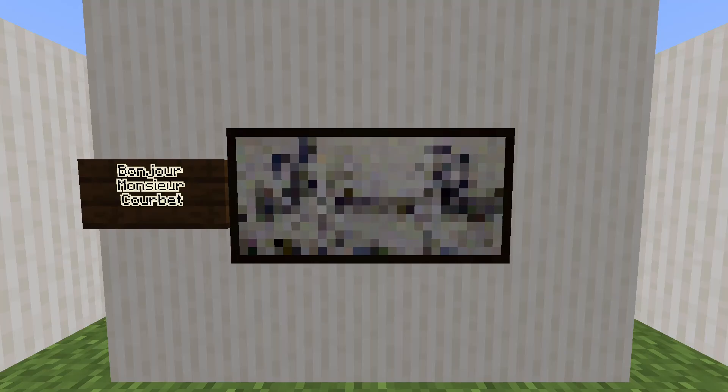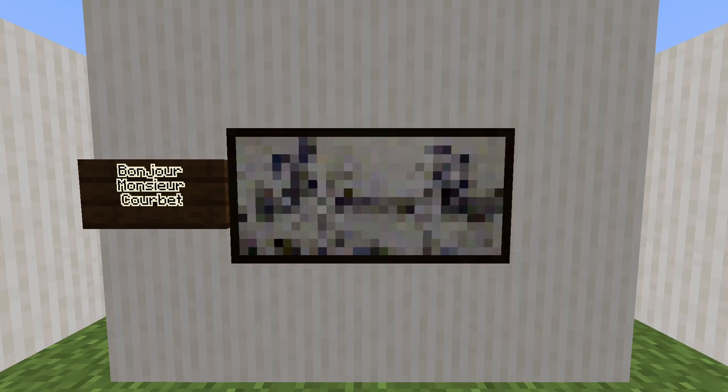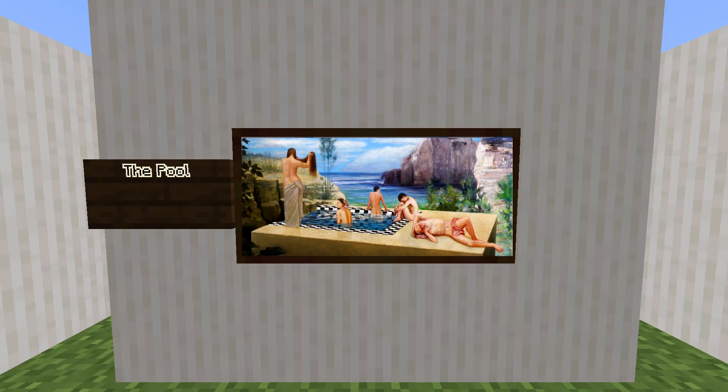Moving on to 32x16 pixels, we have Bonjour Monsieur Courbet. This image has always confused me because it's difficult to understand what it is. In this painting we can see two hikers with pointy beards seemingly greeting each other. This painting is based on Gustav Courbet's painting 'The Meeting,' or Bonjour Monsieur Courbet. Next, The Pool — I don't see how that's a pool exactly, but the actual painting shocked me: some men and women skinny dipping in a pool over a cube of sorts.